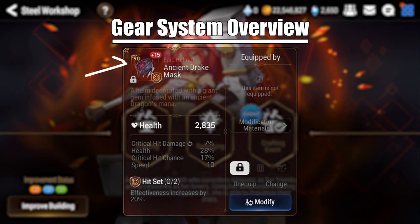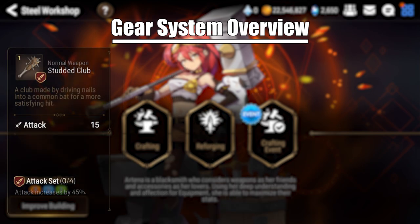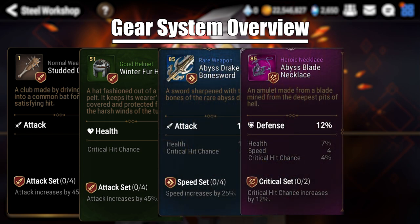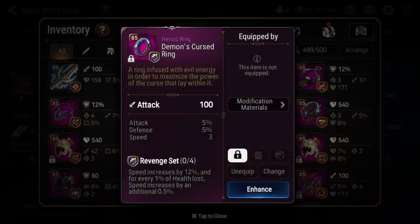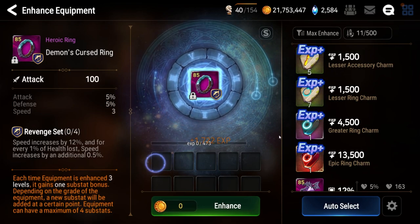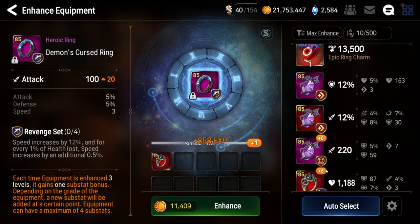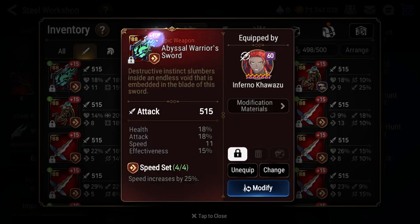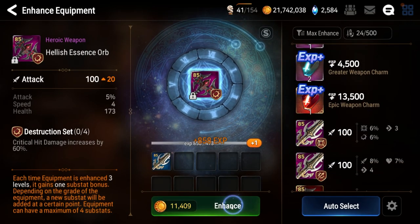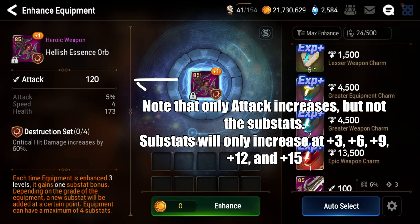The highest item level currently obtainable in Epic 7 is level 90. As far as rarity goes, equipment is color coded with brown being the lowest, green being the second lowest, followed by blue, then purple, and finally red. To upgrade gear, you simply need to feed it equipment charms or other pieces of equipment you no longer want. The maximum level of gear is plus 15. The main statistic increases with every single level; however, the substats only increase every 3 levels at intervals of 3, 6, 9, 12, and finally 15.